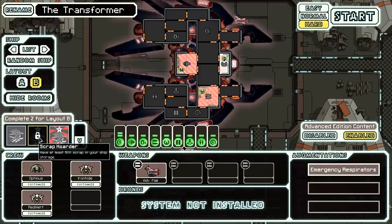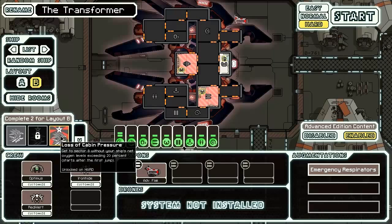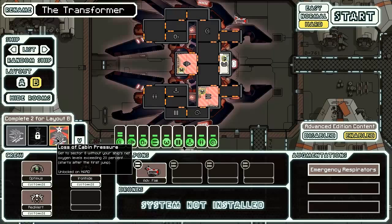Scrap Porter — at least 600 scrap in our storage — is a bit of a challenge run on easy, I imagine, is what that'll take. And Loss of Cabin Pressure: get to Sector 8 without our ship's net oxygen levels exceeding 20%, starting after the first jump. This is actually easier than it sounds; it's not that hard at all.